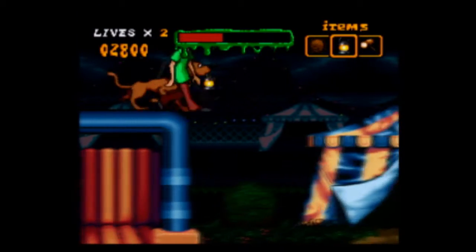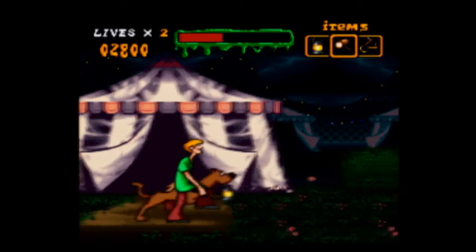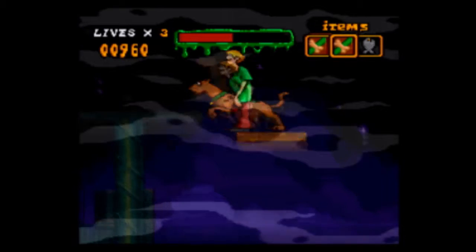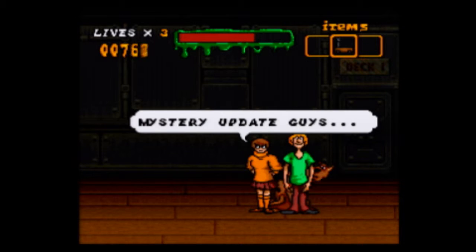Scooby-Doo Mystery is a side-scrolling adventure game where you must find clues as you progress throughout the abandoned areas in order to solve the mystery of who is haunting the place. You take control of Shaggy and Scooby as you explore these areas. Fred, Daphne, and Velma hang around to help out. Every time you find clues, you bring them to Velma, which helps you progress further in the story.